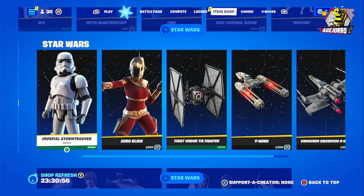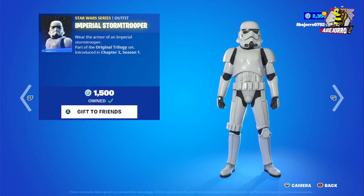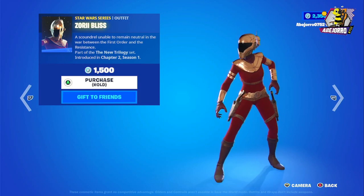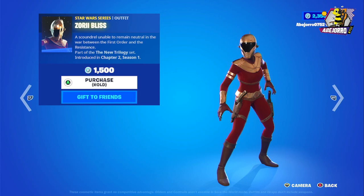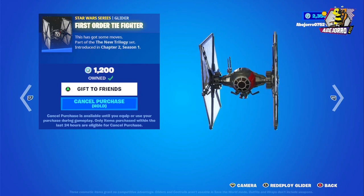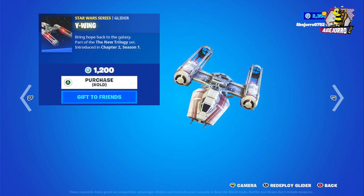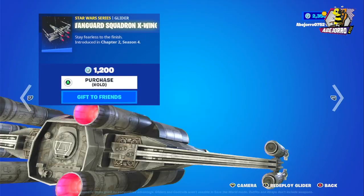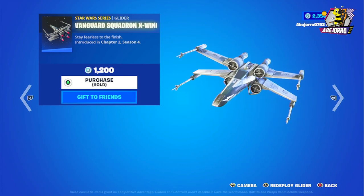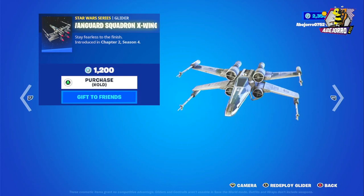Then we have the Imperial Stormtrooper at 1,500 V-Bucks, and Zombie Blizz — actually a cool skin — also 1,500 V-Bucks, no back bling included. The First Order TIE Fighter glider is 1,200 V-Bucks, and the Vanguard Squadron X-Wing is also 1,200 V-Bucks — awesome.